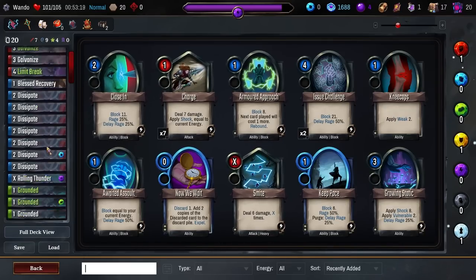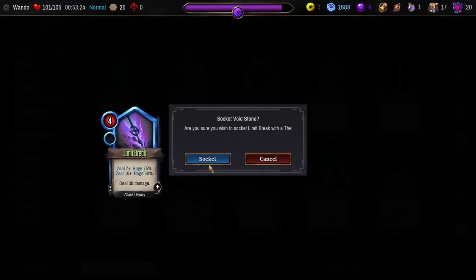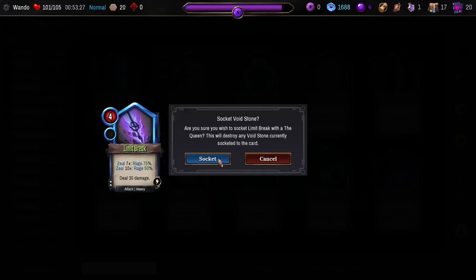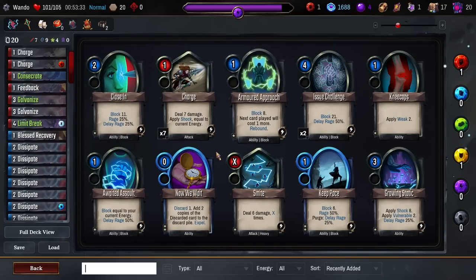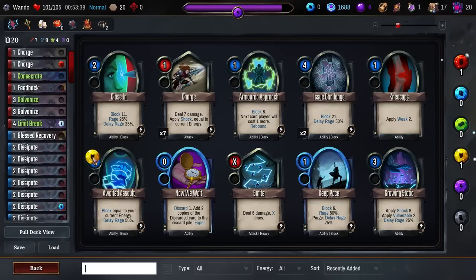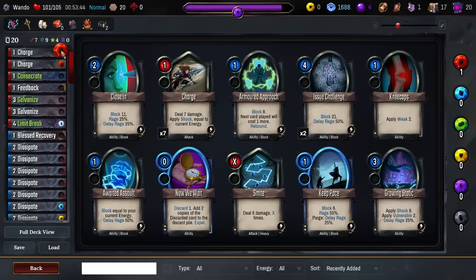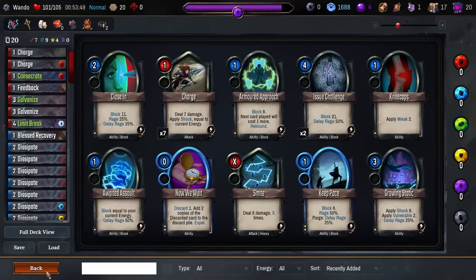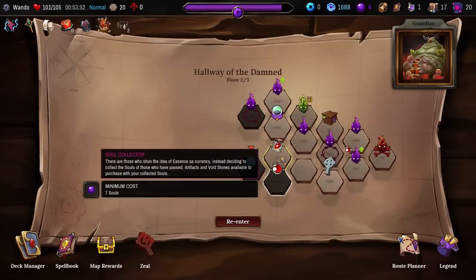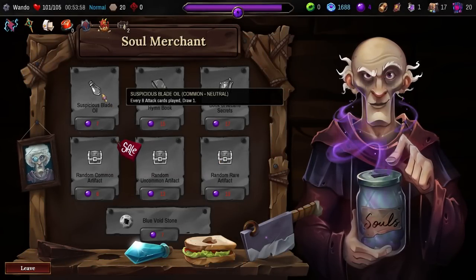Deck Manager — Limit Break, upgraded, and Trigger Twice. Perfect. What else do we have? Gain more block — I'm probably just going to put it on a Dissipate. Then gain rage — honestly, putting it on Consecrate seems like a good idea. Can't take any else off. Soul Collector, which in retrospect is actually way less useful now that I've spent my souls. What did I miss? 8 attack cards played, draw 1. End of your turn with X amount of Zeal. Max energy by one. Book of Arcane Secrets is good — random stuff and a Blue Void Stone — but I think I'm fine.